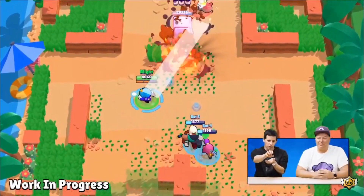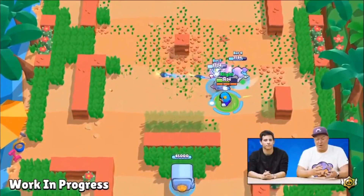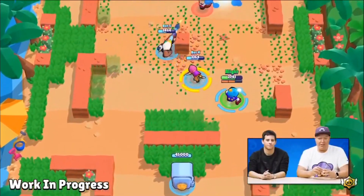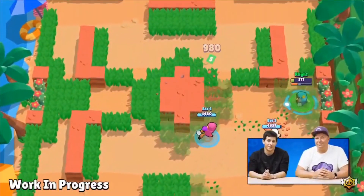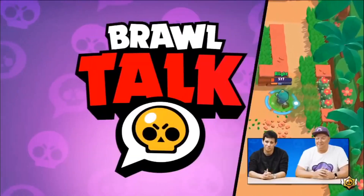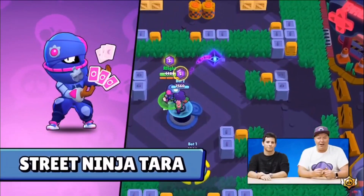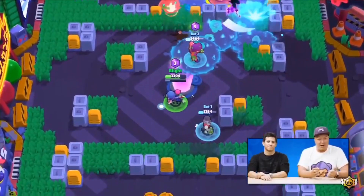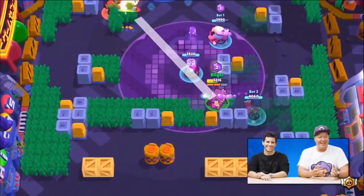There's also a skin supporting the Australian wildfires — it's called Koala Nita. A large portion of the gems or payments from this skin will go toward helping the Australian wildfire charities, including Brawl for OC, a huge charity that's been running in Brawl Stars lately. When this skin drops, I'll be doing a huge giveaway and buying the skin for you guys, which will also benefit the charities in Australia.